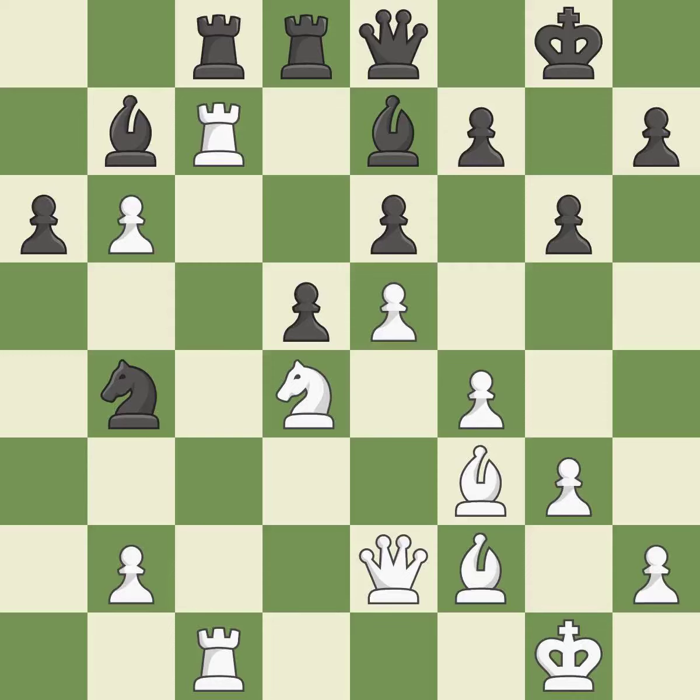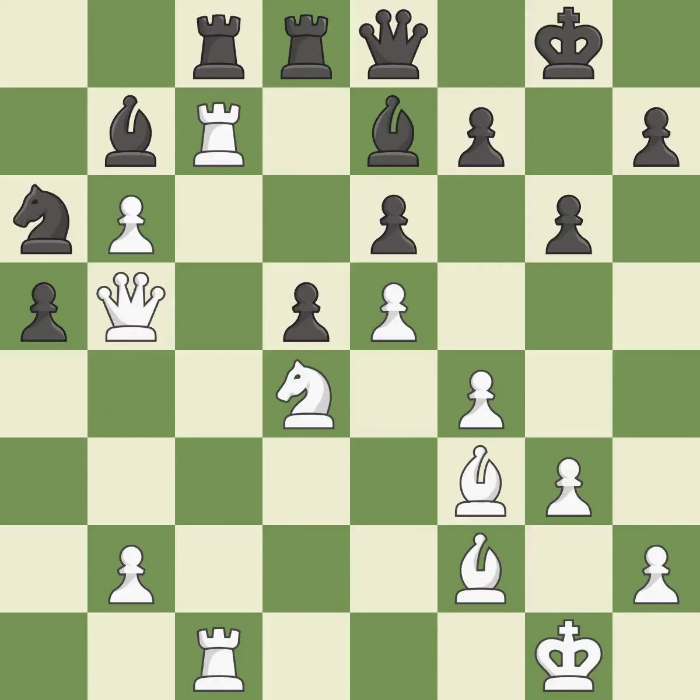This places a rook on the 7th rank, activating the rook and restricting the opponent's king — it is excellent. This misses an opportunity to capture a rook that was threatening to win material — it is a mistake. This offers to exchange pieces of equal value — it is best. This wins time by threatening a rook and forcing it to move away — it is excellent. After all captures, this is an equal trade — it is best.